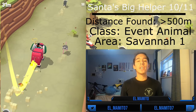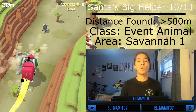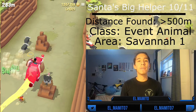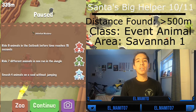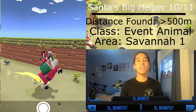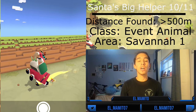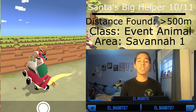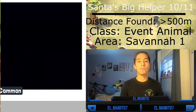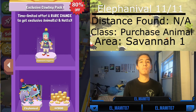Santa's Big Helper is the tenth elephant and is an event animal, available in three events: the Winter Holiday event in December 2019, the fourth anniversary event from June to July 2020, and the Winter Holiday event from December to January 2020. Santa's Big Helper's mate can only be found after 500 meters as well.